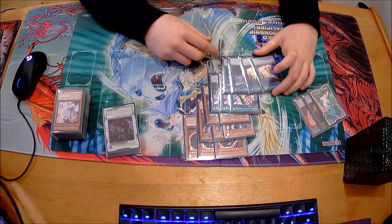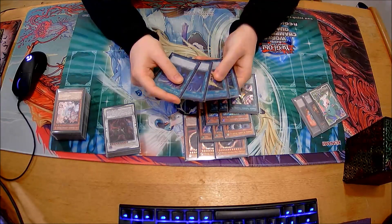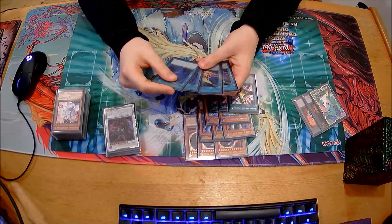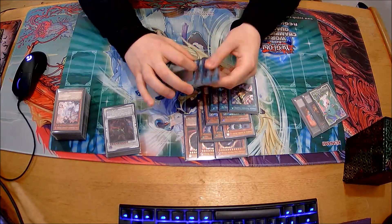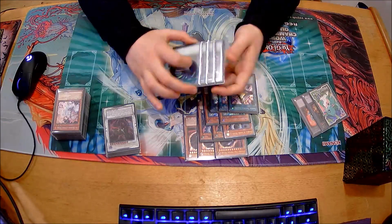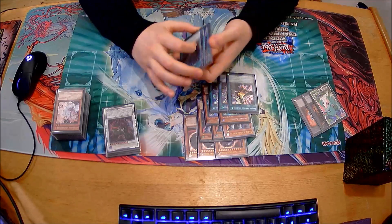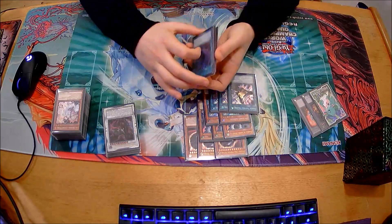For back row removal, I have two Twin Twisters and two Lightning Storm. Going forward, why two Storms and two Twin and not three Storms? I'll probably go to three Lightning Storm and a Reboot. Twin Twisters was me being wary of Invoked Dogmatika Shaddoll, which I don't think I need to be as wary of - I only played against one. I didn't fully know how many rogue decks would be there. In future I'll probably change this to three Lightning Storms and a Reboot for sure.